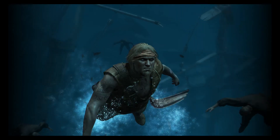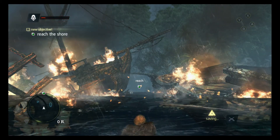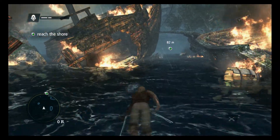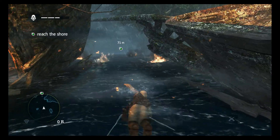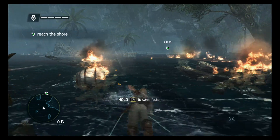Anyways, we are under the water somehow — we just came to and we're alive underneath all that water, but we're good to go. Let's do some swimming. You've got to hold the R trigger in order to swim fast; otherwise you're kind of just treading water.